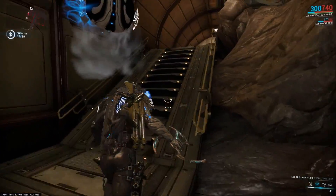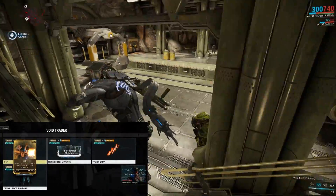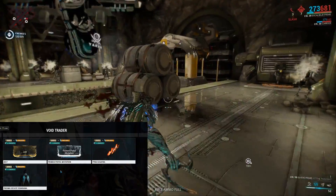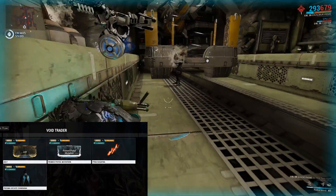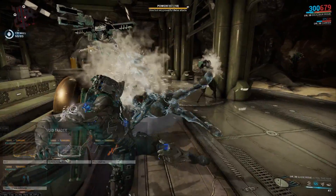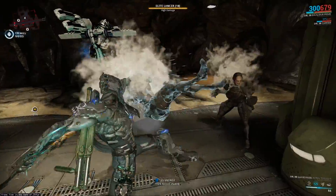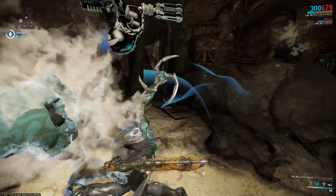A quick note: the Void Trader has come again today. One of the mods he's come with is the dual stat mod Jolt. I don't really want to talk too much about the Void Trader and dual stat mods — it's pushed a few buttons. He's also come with the Prime Pistol Ammo Mutation and a couple of cosmetics: the Prisma Hekate Sindana and the Pyrus of Gatra. Out of these, Jolt is an absolute must-pick. The cosmetics are nice and the Sindana gives another option for arcanes, but it's not amazing enough to drop everything for.